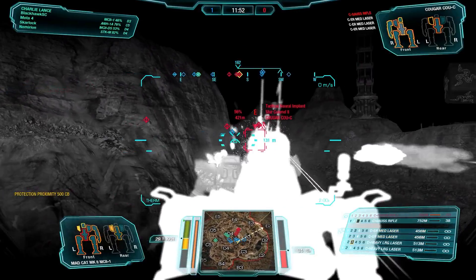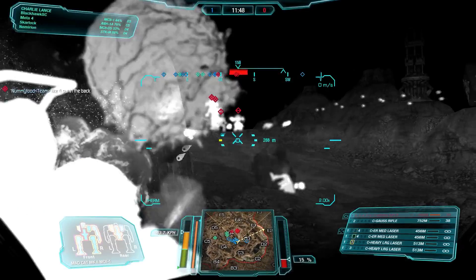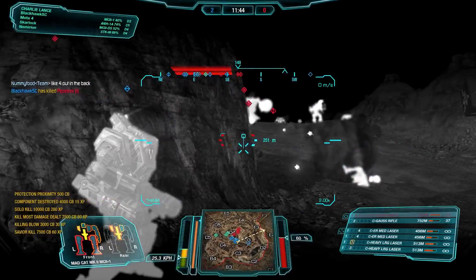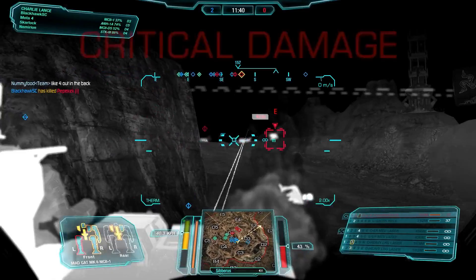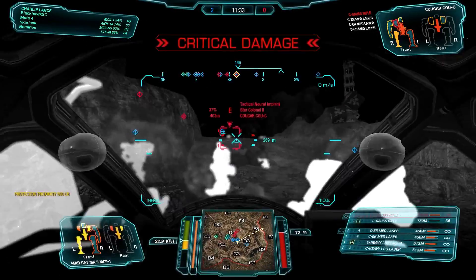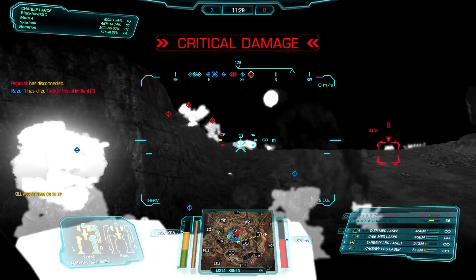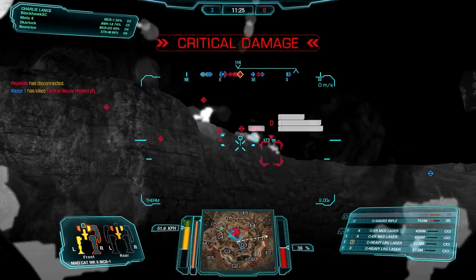The alpha is pretty good on this chassis, and it's not that hot either. If you're comparing it with something like the Space Whale build on the Dire Wolf, this thing runs a lot cooler. You just have to kind of deal with maybe a little bit lower range and the longer duration of the heavy-larges.